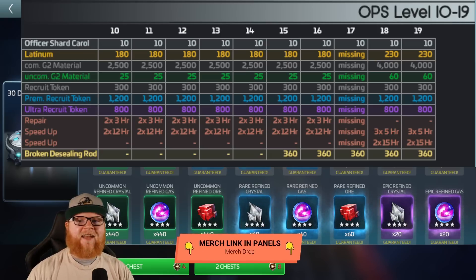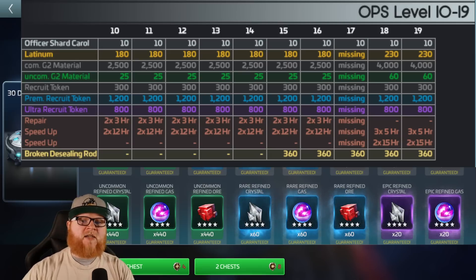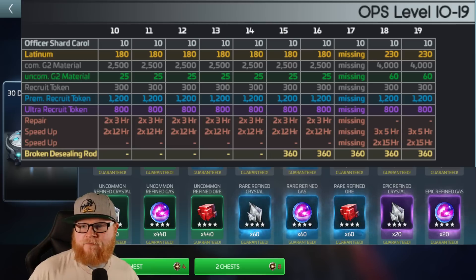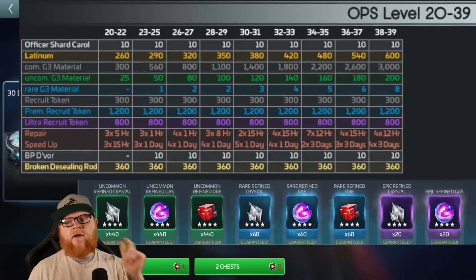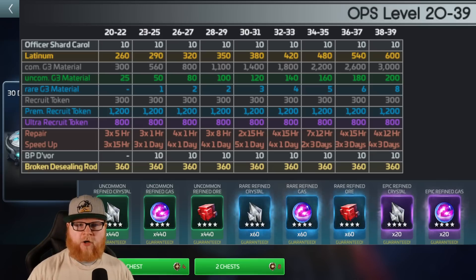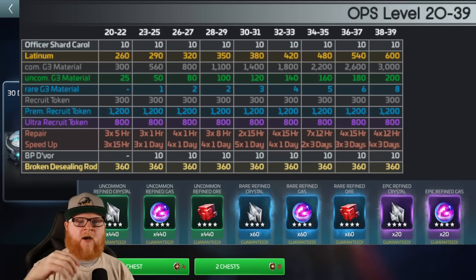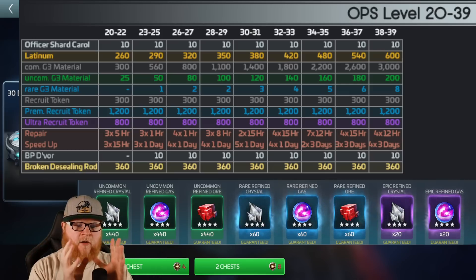Anyway, you see the Latinum stays at 180 and then jumps up to 230. You also see the G2 recruit tokens. When it comes to the 30-day chest, I would wait till at least level 15 to start, but I'd actually push people to probably be at least 18 to 20. The reason being, look at the G2 materials — it's not paying out a ton of G2, and you don't need a ton of G2. In the 20s and 30s, your packs and loyalty stuff change every two levels, bracketed in level ranges instead of every level.